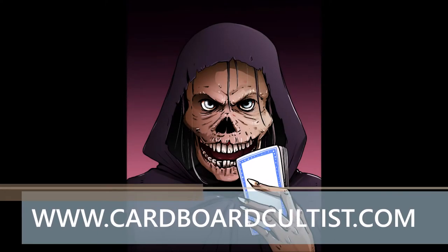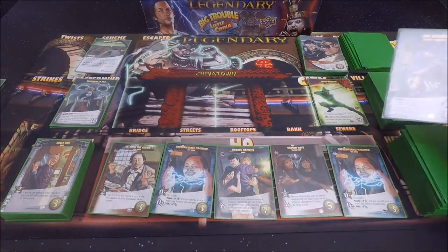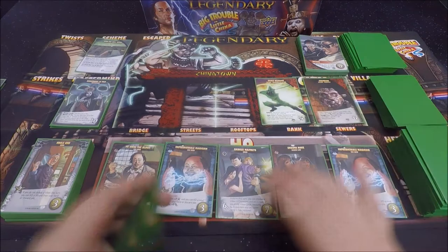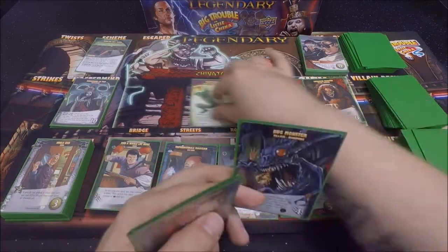Hi folks, this is Steve the Cardboard Cultist here with another time-lapse review. Today we're going to be taking a quick look at Legendary: Big Trouble in Little China from Upper Deck. In this deck builder, players will be taking on the forces of evil as they try to defeat Lo Pan and his villainous schemes. In this game you're watching right here, I'm taking on the Sorcerer Lo Pan trying to stop his evil scheme to open a series of hell gates.